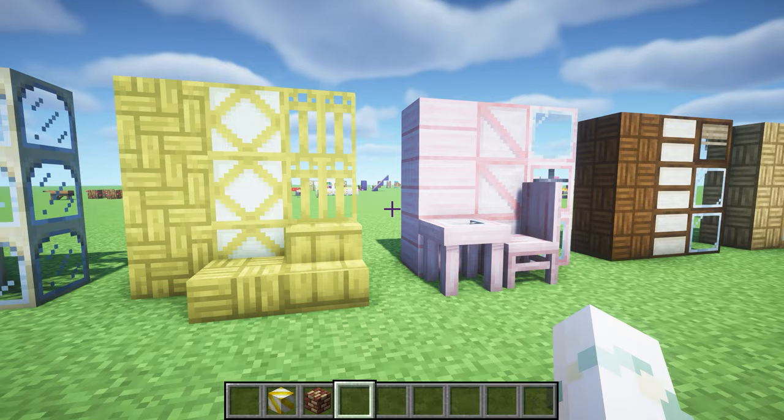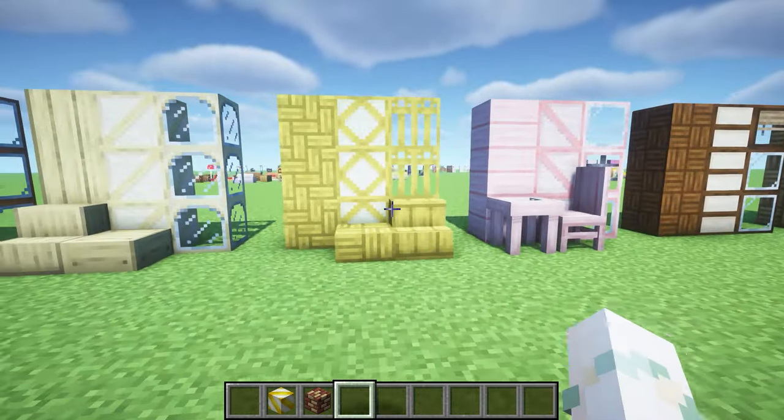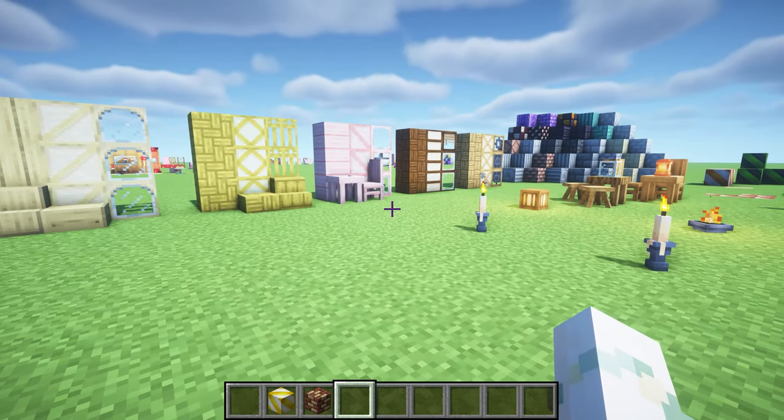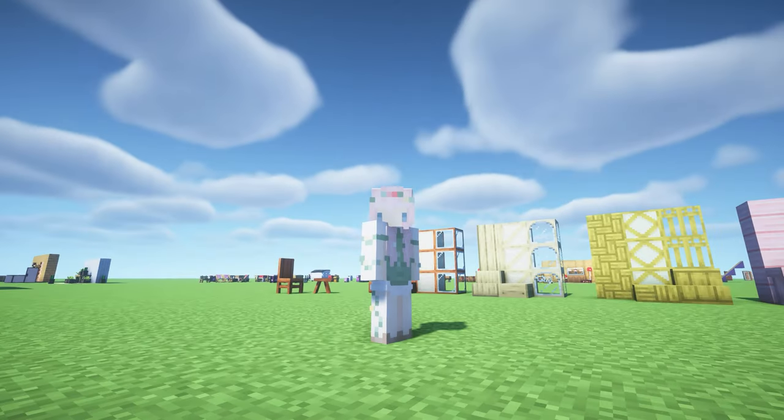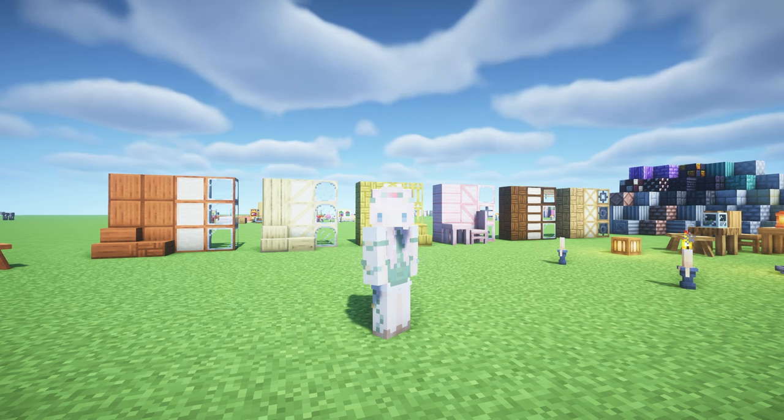Builder's Delight covers every single wood type with slabs and stairs, and the same for stones — it's an amazing mod. You can use all these mods together to create the ultimate furniture and decoration mod pack. That's it for this video — I hope you enjoyed it. If you did, please leave a like, tell me your favorite Minecraft mod, and I'll see you in my next video. Goodbye!